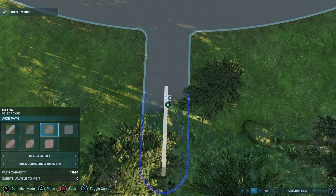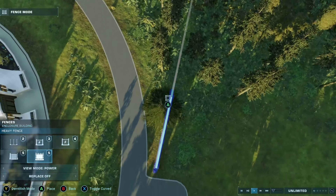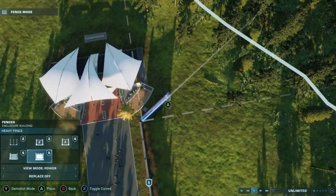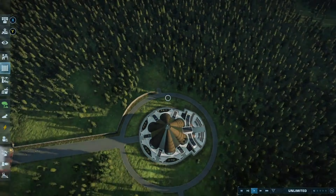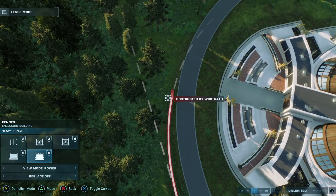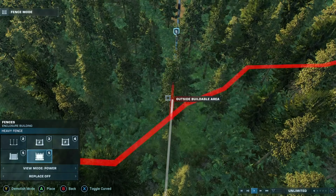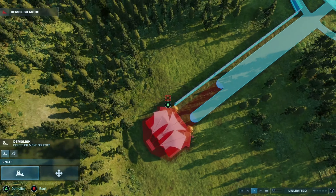My idea for this park is that we're going to try to revolve it around different continents. I'm going to try and split this park up into different sections, all being themed after their specific continents with their own color combinations — for example, red being Europe, orange being Africa, Asia being pink, etc.